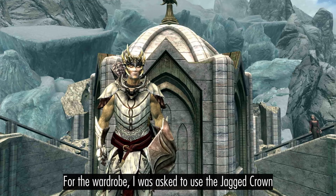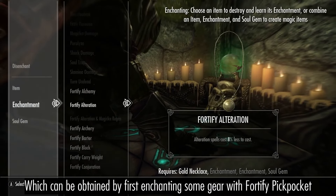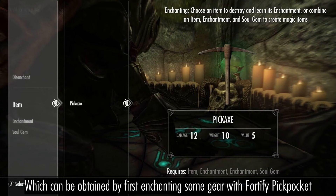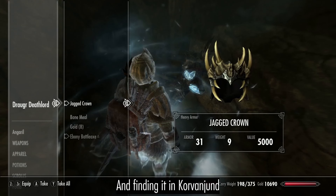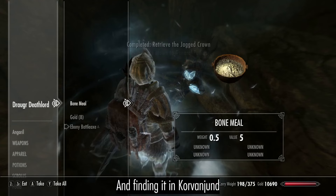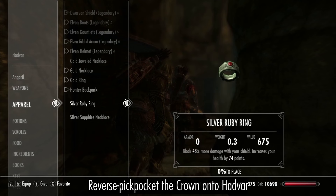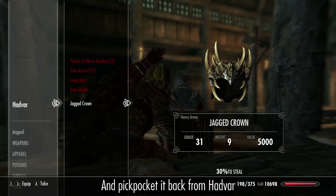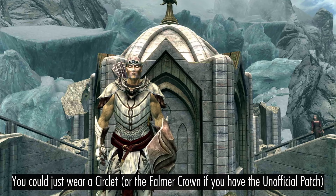Let's discuss our wardrobe for a moment. I was asked to use the Jagged Crown for this build, which can be obtained by first enchanting some gear with Pickpocket, then joining the Legion and finding it in Korvanjund. Reverse pickpocket the Crown onto Hadvar, then turn in the quest to Tullius and pickpocket it back from Hadvar. Alternatively, you could just wear a Circlet.